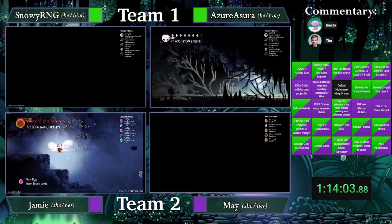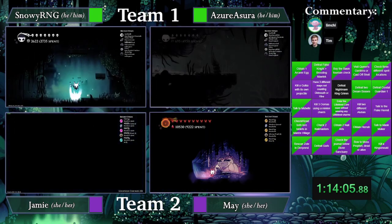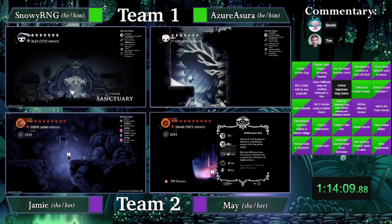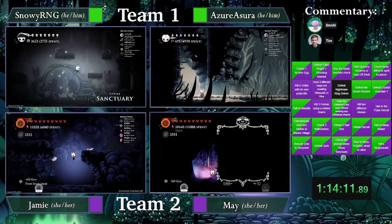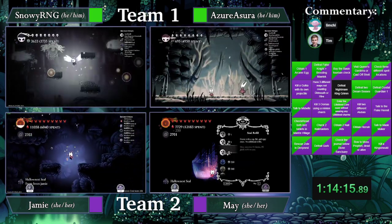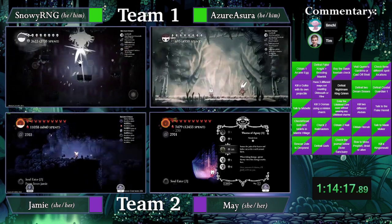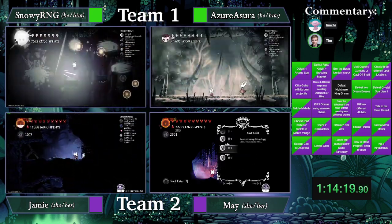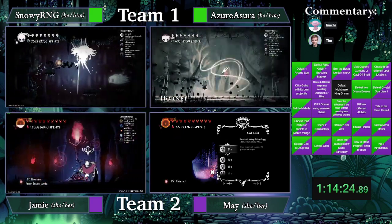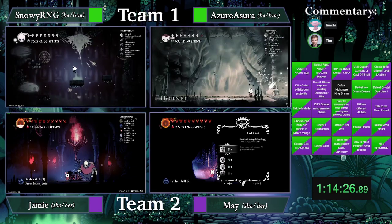Unfortunately it looks like Snowy and Azure don't appear to be going towards where the Grim Child is at the moment. You might not need it to get it in Godhome, but you do need to do it to get it in Hall of Gods. So they aren't doing the Pantheons — they're doing it in the Hall of Gods. There you go.